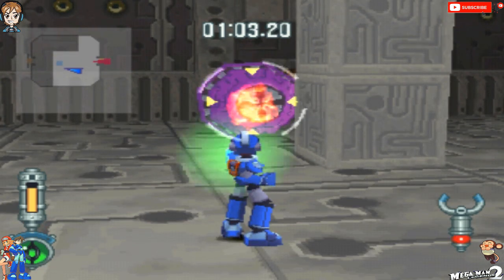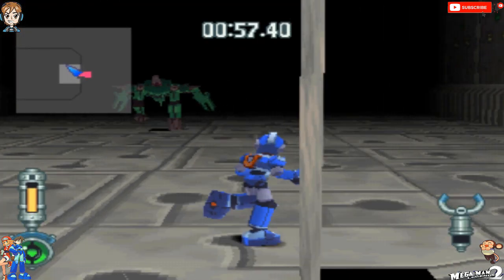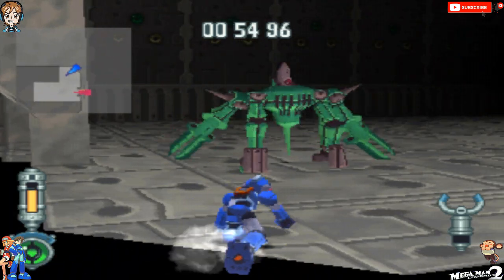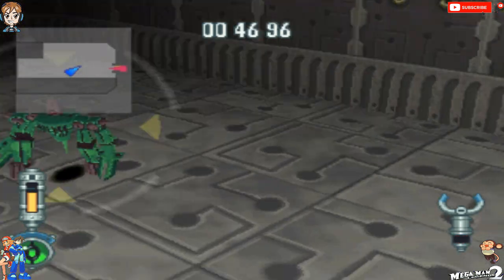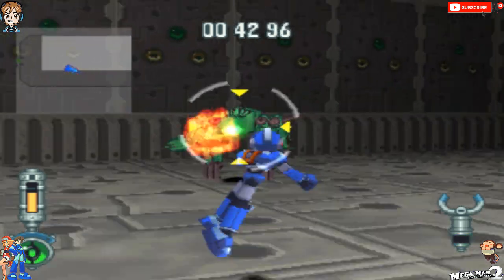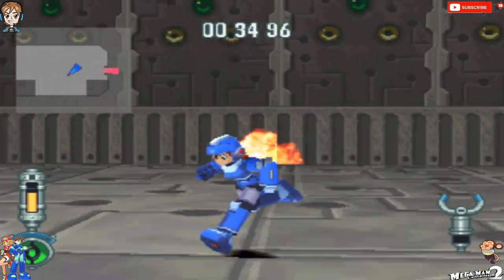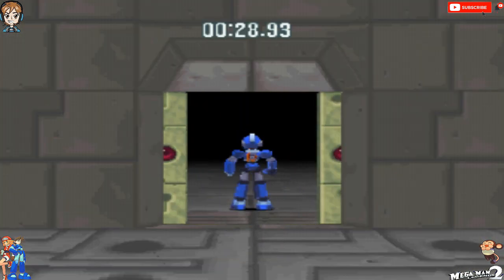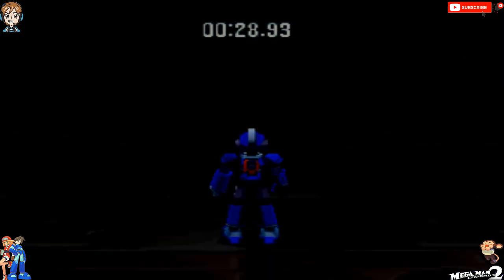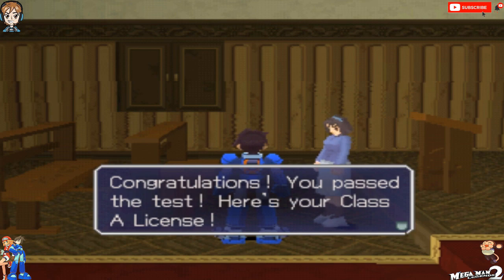There you go! Boss on! Surprise, motherfucker! I recognize this dude! Yeah, I thought I recognized him. He's one of those big bastards from — I think it was the Kozer Woods ruins in the first game. Those bastards were in the dungeon themselves as regular enemies, but they act as bosses in the test. Congrats, you completed the test! Nice! They are very dangerous — I called them stalker bots or something like that back when I did the first game LP. Congrats, you passed the test. Here's your Class A license!